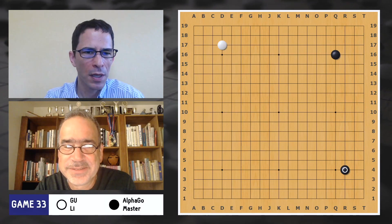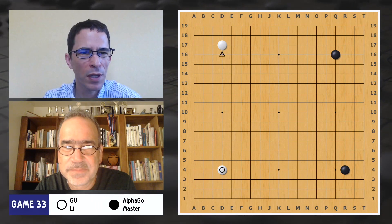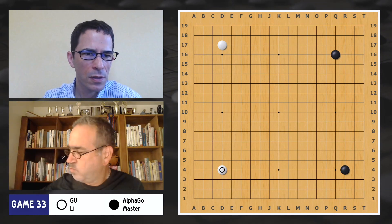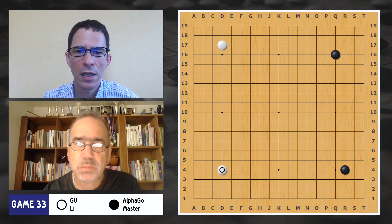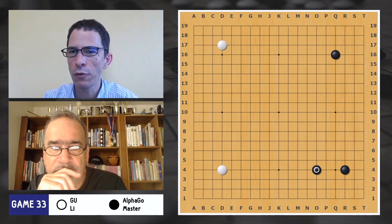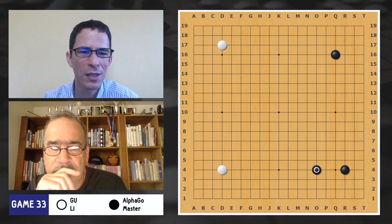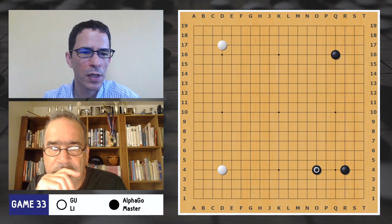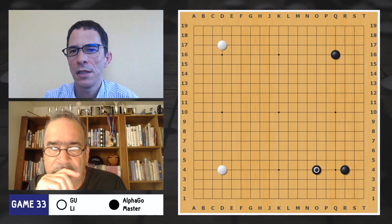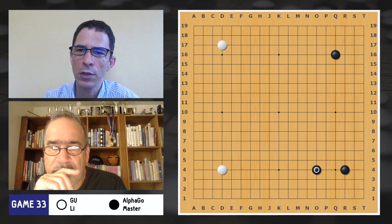AlphaGo plays a star point and a 3-4 point. In the patterns we were seeing in most of the games, White played a star point in the upper left corner and a 3-4 point in the lower left corner. The White stones are different in the way they correspond to the Black stones, and it turns out this changed the way AlphaGo played. It is a different formation — the White stone on the 3-4 point is adjacent to the Black stone on the 4-4 point, so AlphaGo did not play the large knight's corner enclosure it likes so much, but played the 2-space large shimari. This is the one we'll see it continue playing a lot in the later Master version and also in the AlphaGo Zero version.